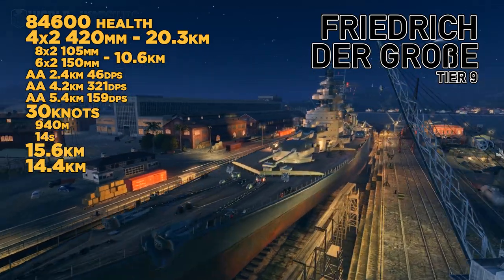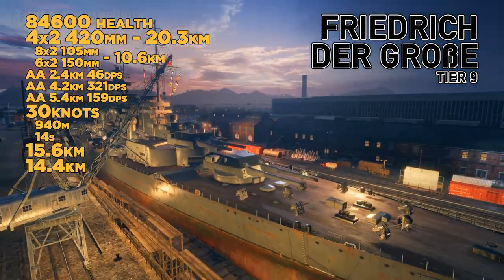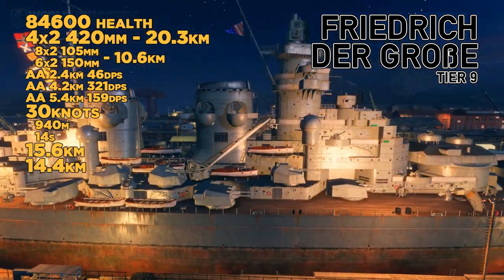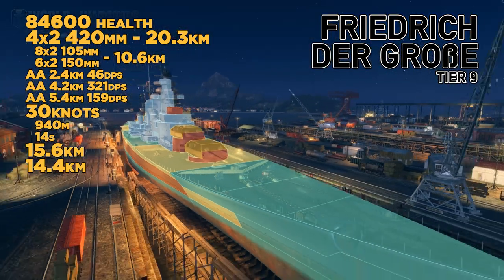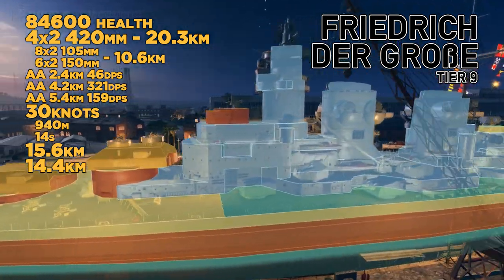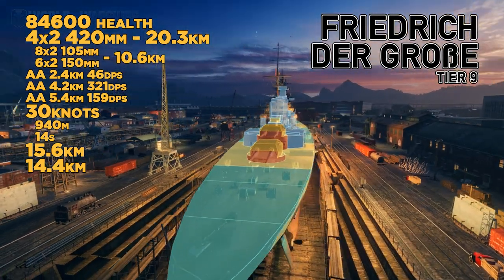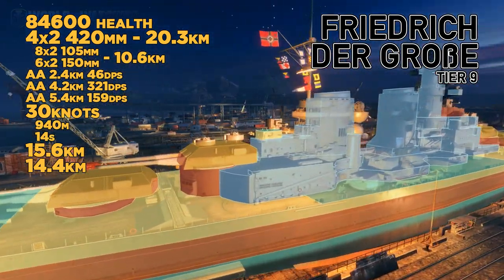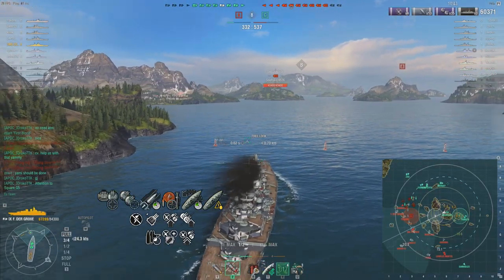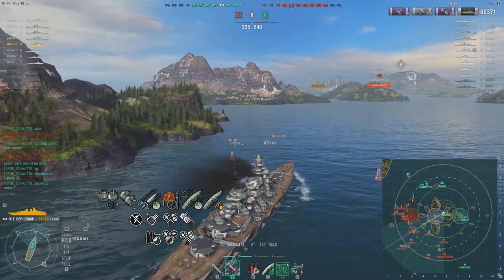At tier 9, we've got the Friedrich der Große. I just want to make sure everyone realizes they all have Turtleback — they're all very difficult to citadel at close to medium range. We've got two gun options to select from: 406mm or 420mm. It's basically a question of rate of fire — a little bit higher alpha damage for a little bit slower rate of fire. The armor is what you would expect: 32mm at the top of the bow and the stern. Aim high — you'll be able to do HE damage. If you're a Yamato, you'll also overmatch it.